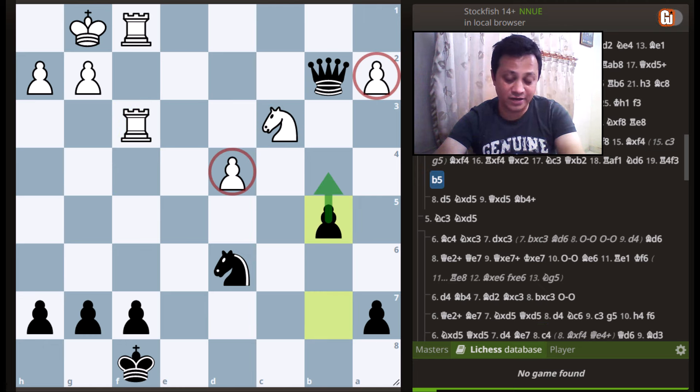b5, and the idea is very obvious: b4, dislodging the knight and then taking either of these pawns. After a few moves, black managed to win the game and gain the full pawn.